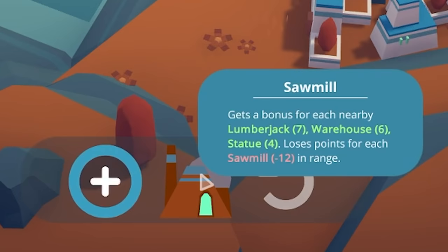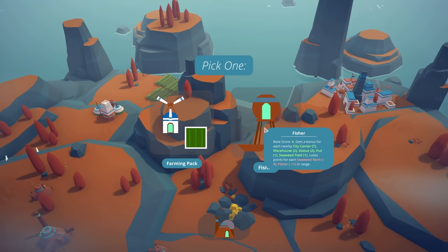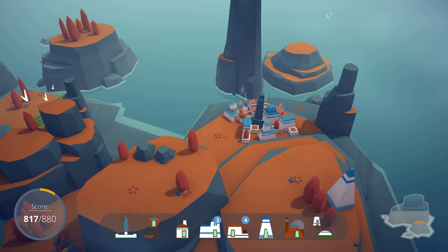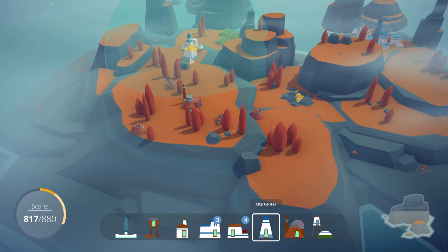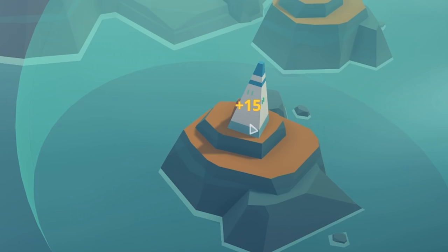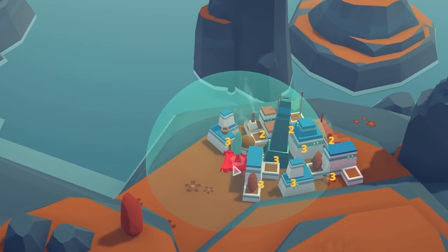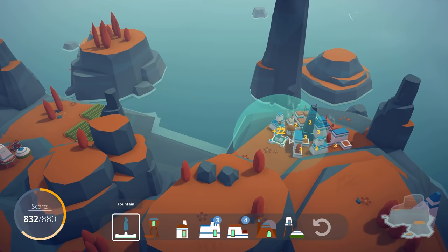We've got another sawmill — I might just wait and see. We've got two extra levels to gain. I think we'll do fisher — that helped us quite well on the first island. Then we can add more. The fountains were banging last time, so I'm adding fountains. The city centre — I really don't want that in range of this, so it might just go way out here on its own. The fountain does want to be in range though: 22 points there. Bung it there. Sorted.